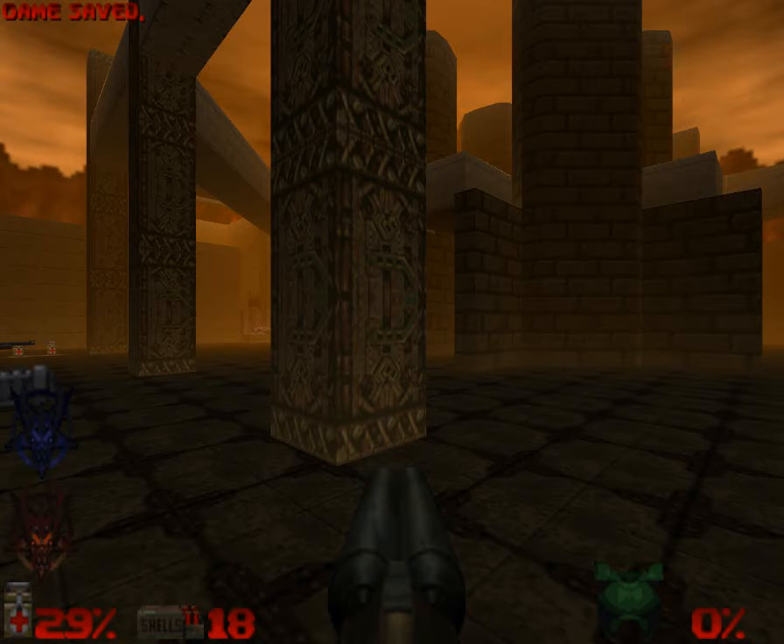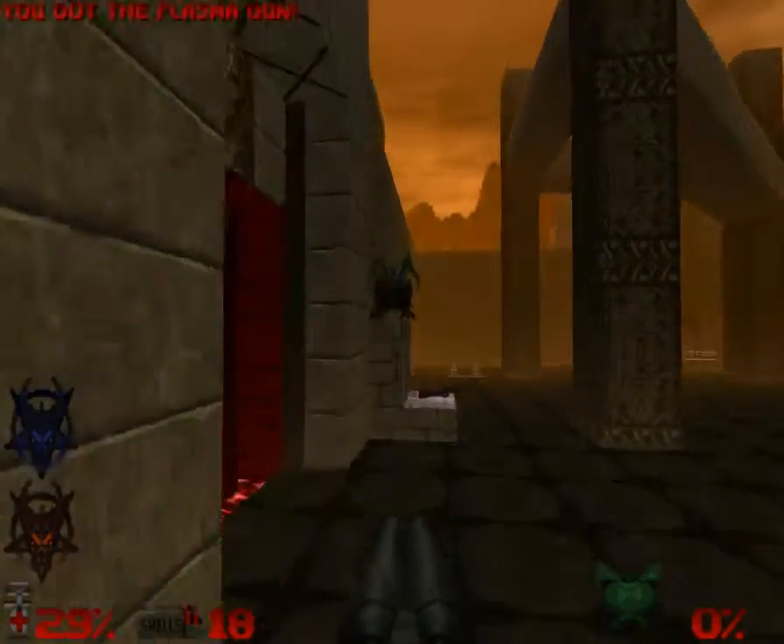Hey everybody! Doom 64 Absolution Level 19, Watch Your Step. This one can be a bitch, especially if you have low ammo.